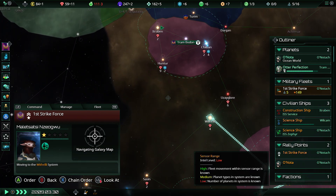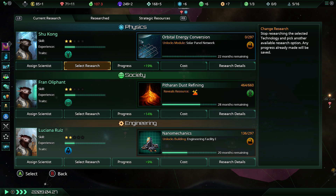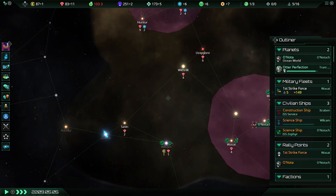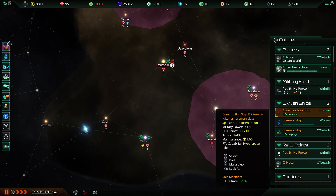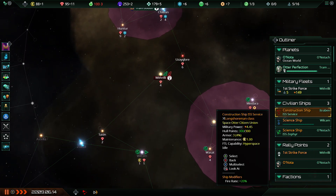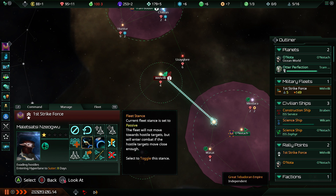Hopefully that will work out. Solar panel network — very, very useful thing to have on all my ships. So we'll get that into production because that's a bit of free energy nice and early on. Oh, I forgot to change my fleet stance — guys, you're not actually supposed to be evading the hostile fleet. Your job is to fight them actually.